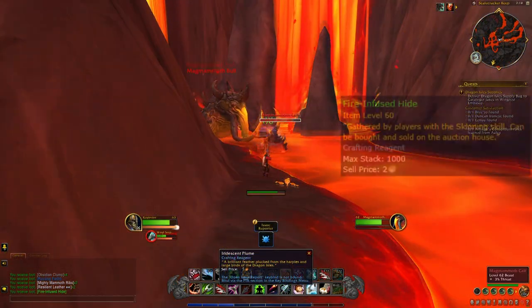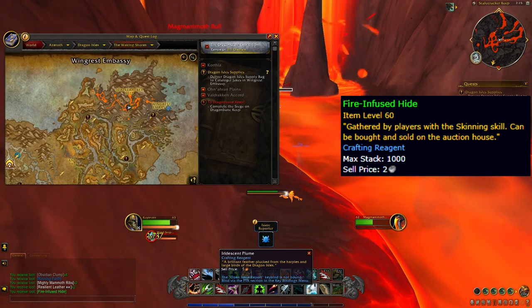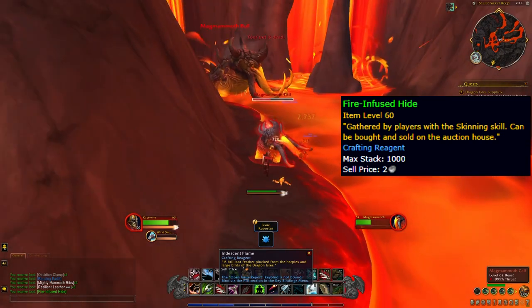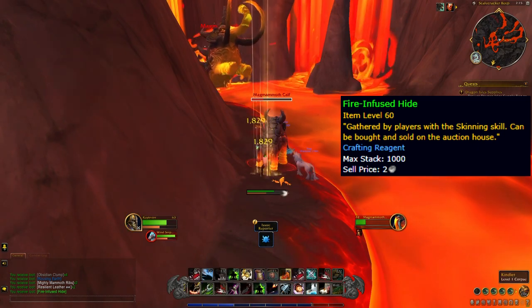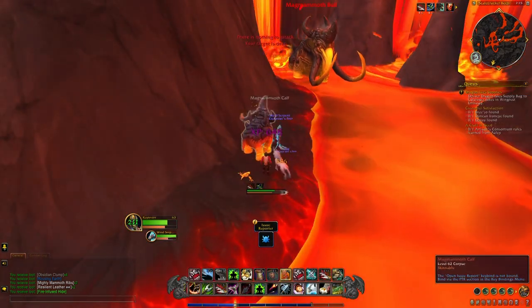Finally, Fire Infused Hides drop from the mammoths within the lava pools in the north part of the Waking Shores. These are a pain to farm — there's lava and annoying mobs all over the place that you don't want to pull. You need to constantly fly between spawns, and some of the mammoths have a lot of health. If you're farming materials to sell, this one should probably be the lowest on your priority list.